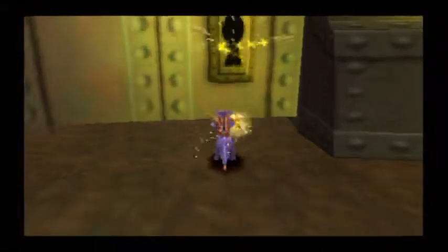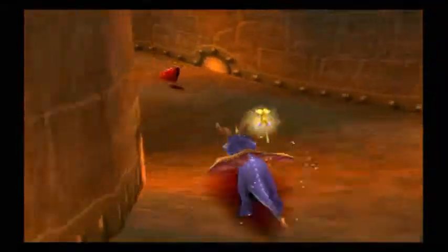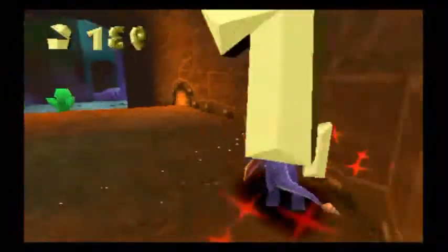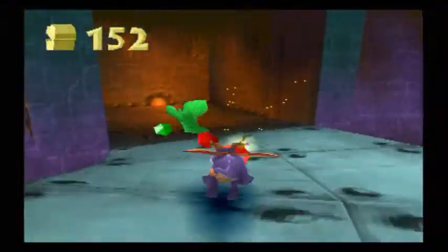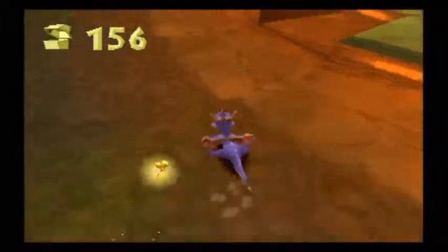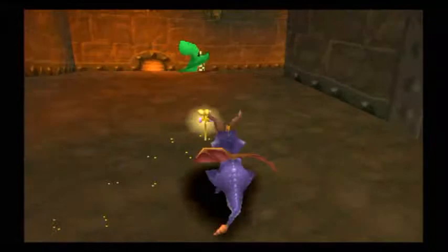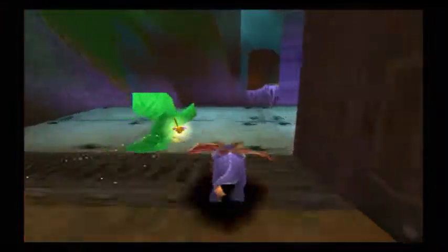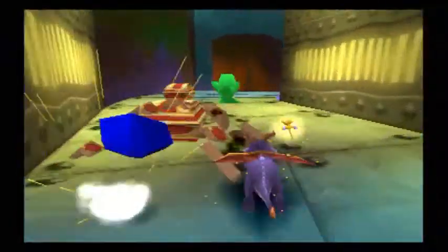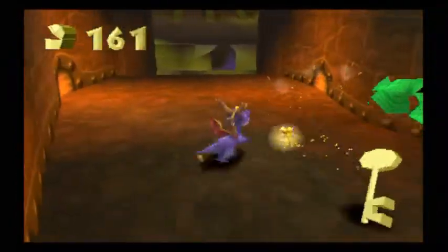This key actually doesn't go to his pedestal - it goes to this door over here, because this level has two keys and two thieves. One wasn't enough - the more the merrier, I guess - except when they're little nasty green thieves trying to keep me from getting to Nasty Gnorc. Nasty Gnorc builds himself up to be such a badass and he gets insulted when the dragons call him not a threat, but then he has these little tiny weak thieves who run away from you guarding the keys - he's not even willing to take on a little purple dragon. That should have killed that thief.